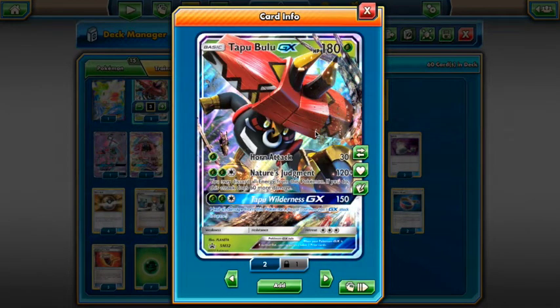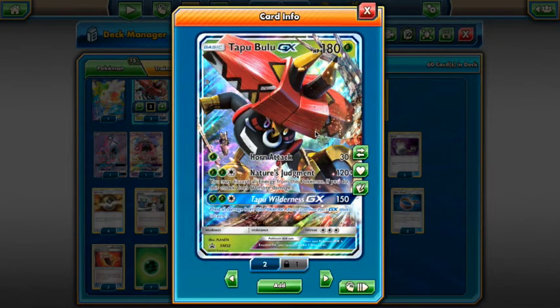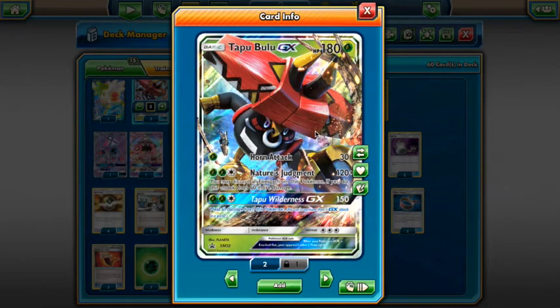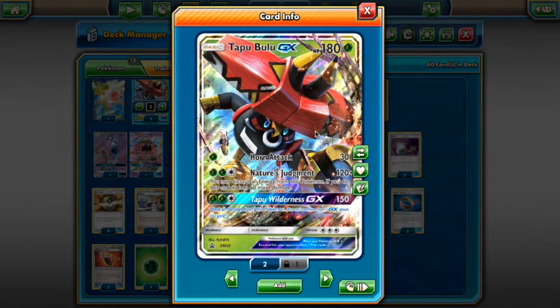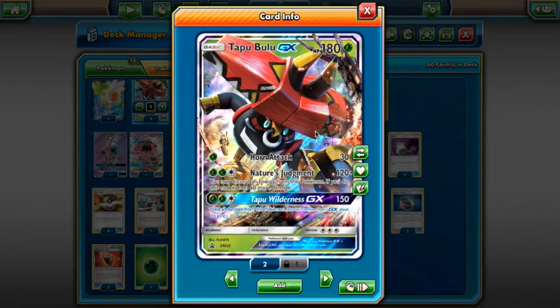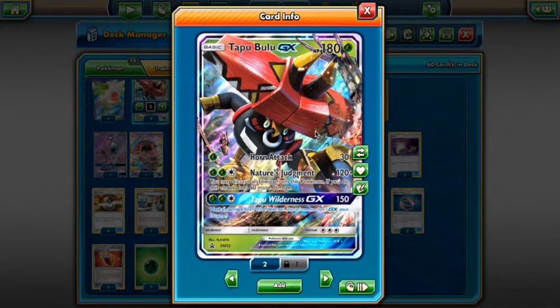That 180 is a one-hit KO on basic GXs such as Drampa GX. With a Fighting Fury Belt it can take out other basic GXs like Turtonator GX, and it's killing most basic EXs as well. The third attack is Tapu Wilderness GX for 150 — Choice Band makes it 180, so you're still knocking out Drampa GXs while discarding your energy and healing all damage off it.